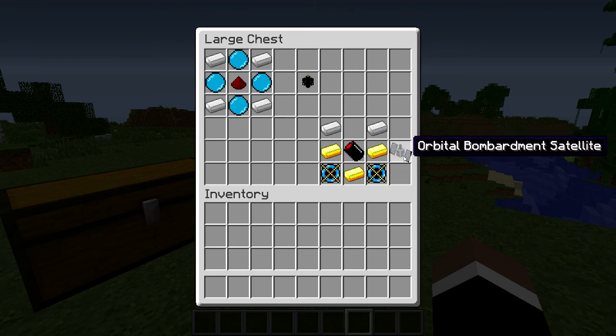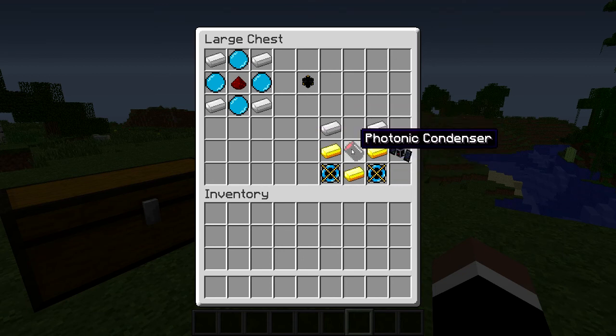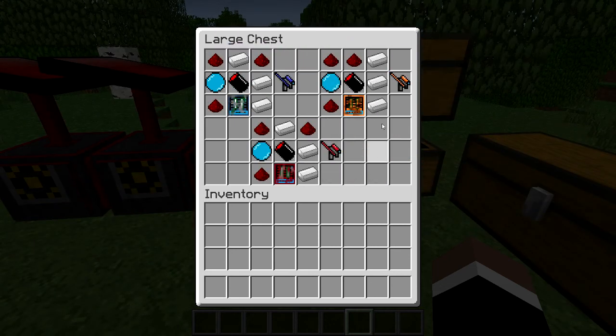The next one is the Orbital Bombardment Satellite, which you use to launch your satellite into the air to cause the lasers. That requires two Photonic Capacitors, three gold ingots, two iron ingots, and one Photonic Condenser.